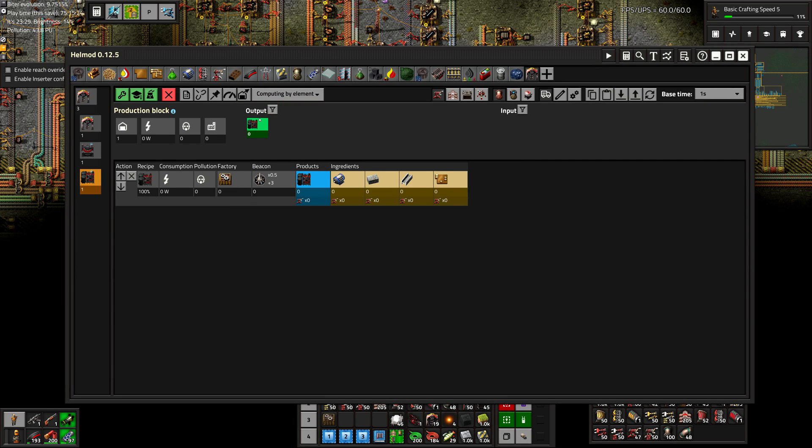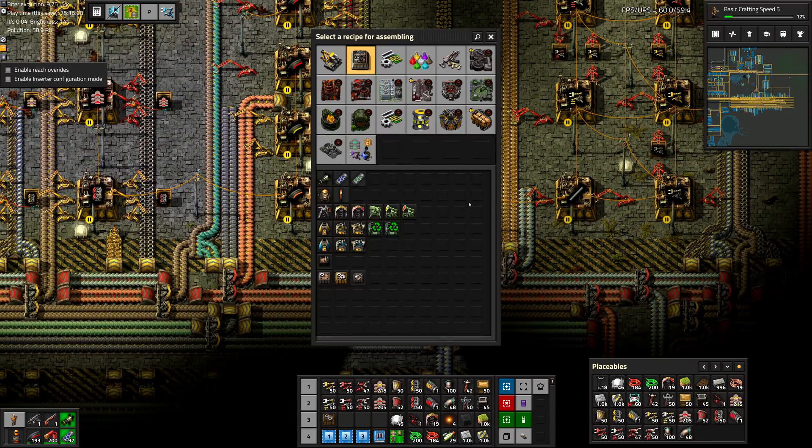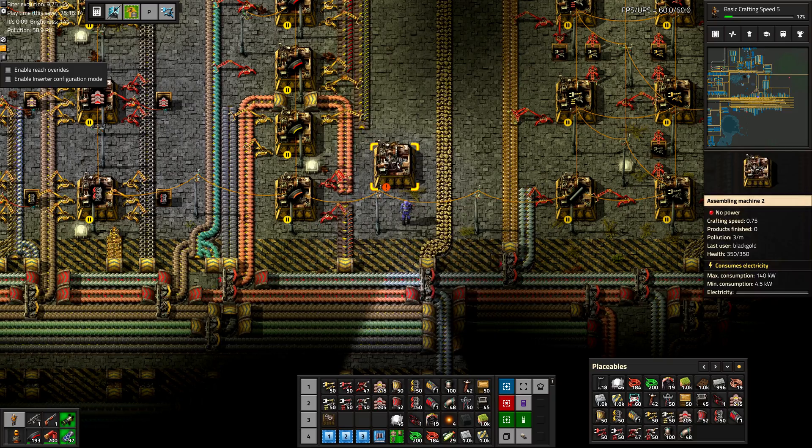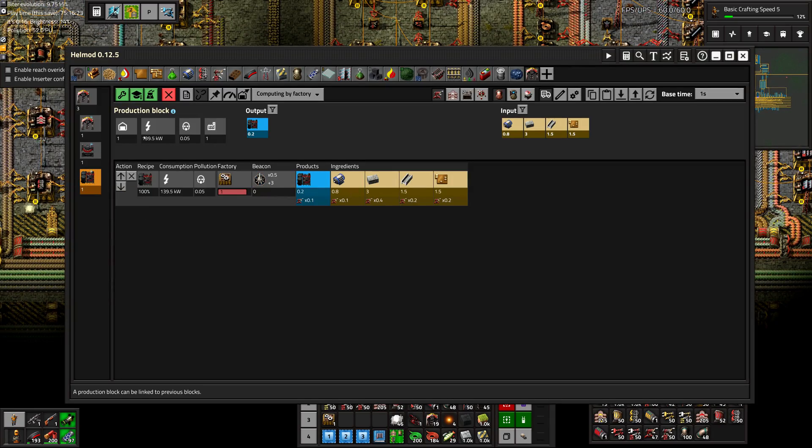Let's do the flotation cells, which is also pretty straightforward — uses basic circuit boards. Just want to make sure I can actually build these complicated machines. Looks like it, yep, everything's in there. So that is something that an assembly machine 2 can do. The flotation cells are pretty straightforward.